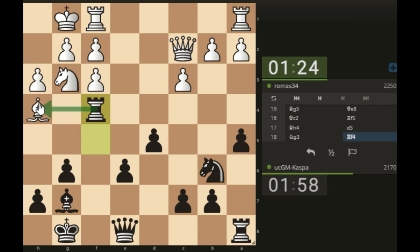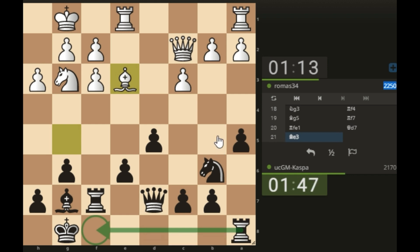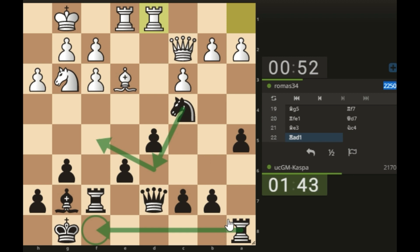Now I can play rook f4, attacking the bishop, and bring back my rook — rook f7. I have queen d7 next, and rook a-f8 is coming. My knight is under attack and I'm attacking the dark-squared bishop somehow. I'll play rook a-f8 — at worst I have knight d6 and knight f5.